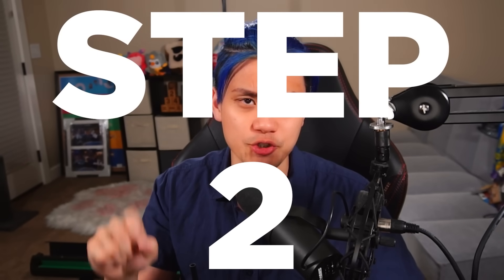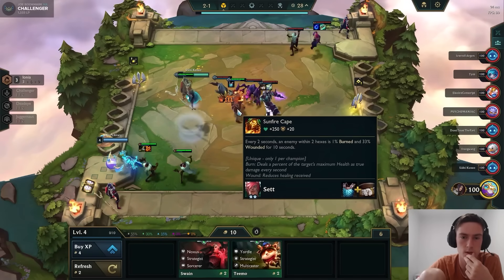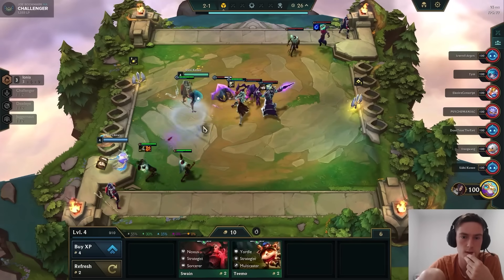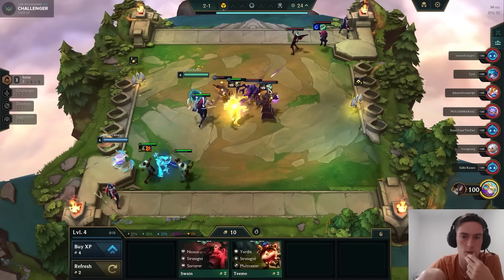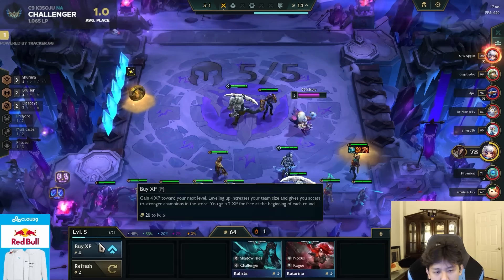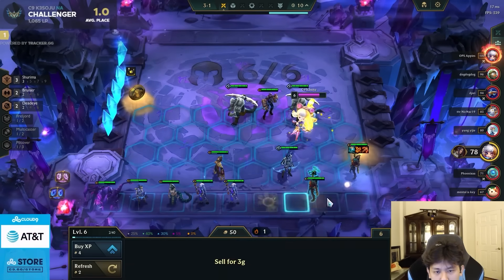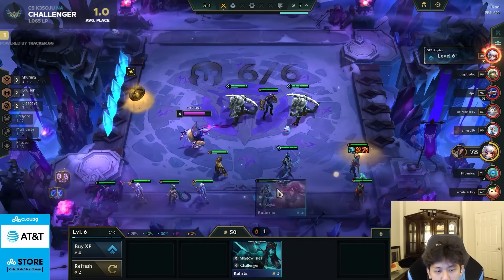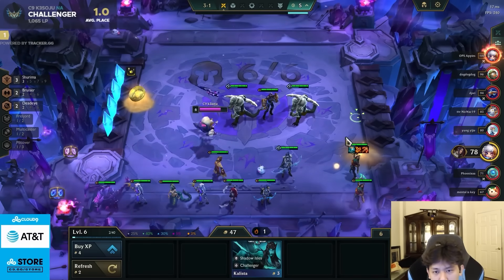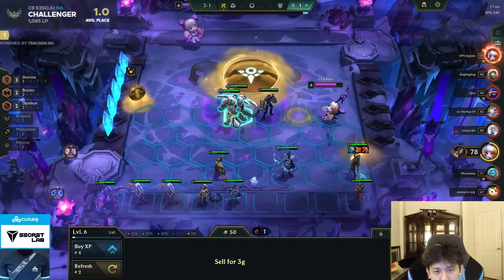Step 2: Go for that Stage 2 winstreak. Slam your items on upgraded units since 2-stars are generally better than 1-stars for combat power. Since you don't have to worry too much about what you're buying in early shops, use your time to scout. Scout for things like early Void knockups and ensure that early sniper units like Akshan aren't targeting your carry. Level at the usual intervals — level 5 at 2-5 and level 6 at 3-2. But if someone looks like they could snap your winstreak, you can level earlier at 2-3 for level 5 and 3-1 for level 6.